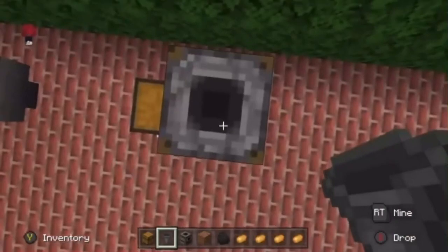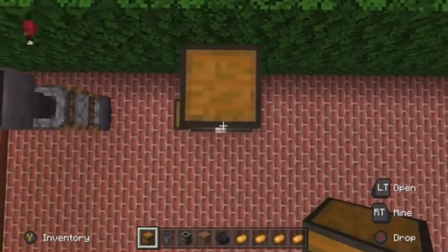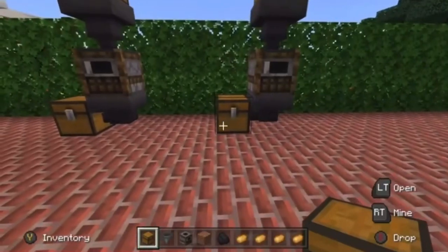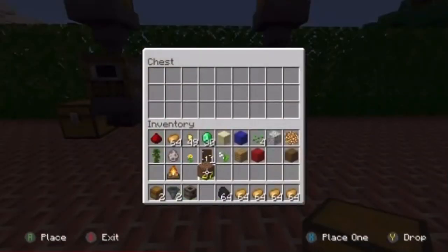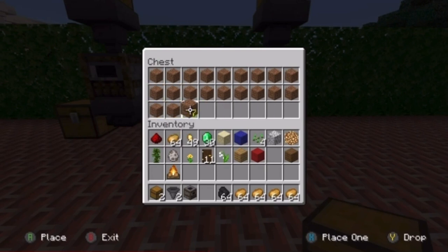Because you're in survival, you're gonna hop on top of the chest, hop on top of the smoker, jump and place the hopper, then jump again and place the chest. Then you're going to place all the dirt — or whatever block you chose — and put it in the chest.